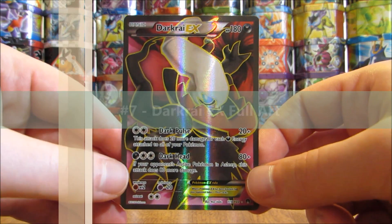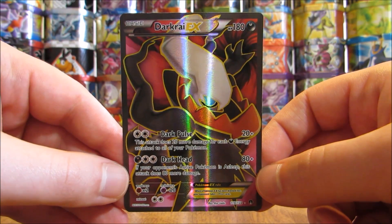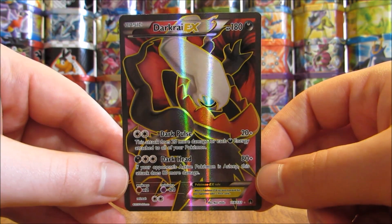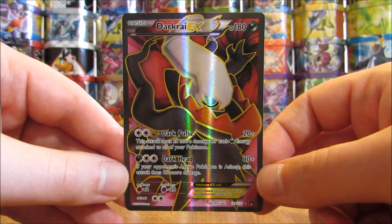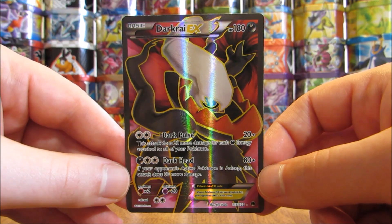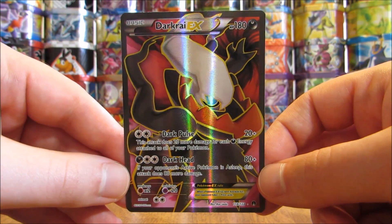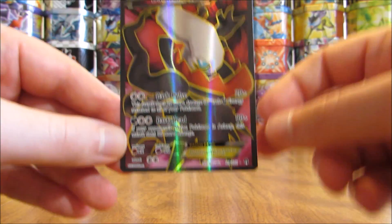My 7th favorite EX full art card would be Darkrai EX full art, also from the Breakpoint set. This is a more valuable card — it's worth about $23 — and it is good in the TCG, which is why it's worth a bit more. I really like how the artwork stands out. When I first started getting into the Pokemon TCG and battling, a friend of mine used Darkrai from Great Encounters, along with the Level X, and really blew me out of the water. Some fond memories with Darkrai are why this card is included.